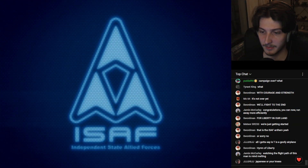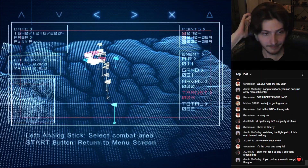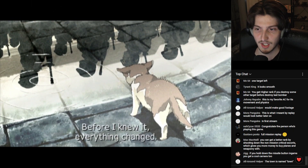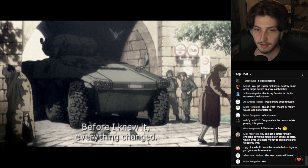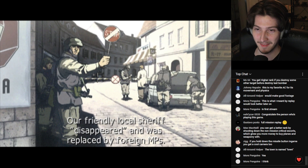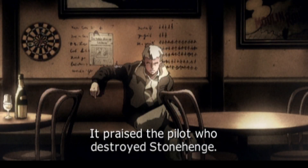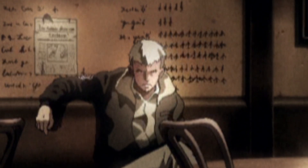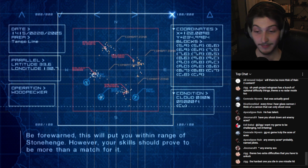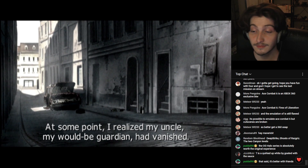Ace Combat 4's storytelling is split up into two different ways. On one hand, you get details about everything that is happening through the mission briefings, which update you on the state of the war and generally keep you in the loop. But on the other hand, you also get to witness the war from the perspective of a child in the interlude cutscenes, suffering through hardships while also giving you the backstory of what you could call the main villain — or rival — of the game. I actually really ended up liking this kind of dual narrative, even compared to AC3's giant web of branching story paths. There was just something intimate about it which really resonated with me.